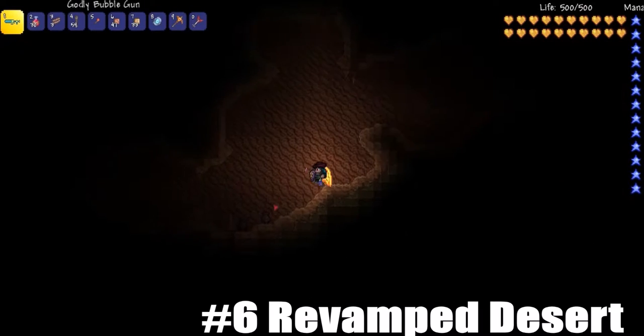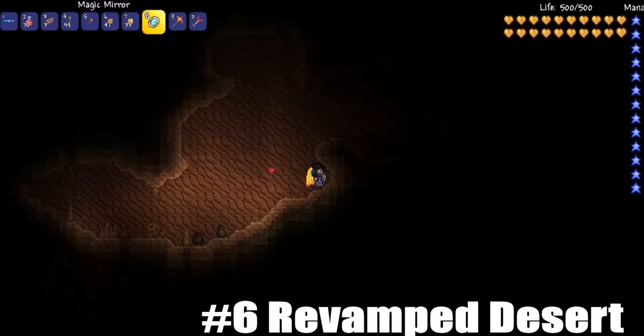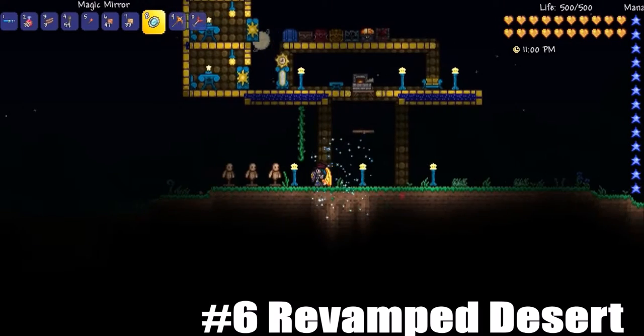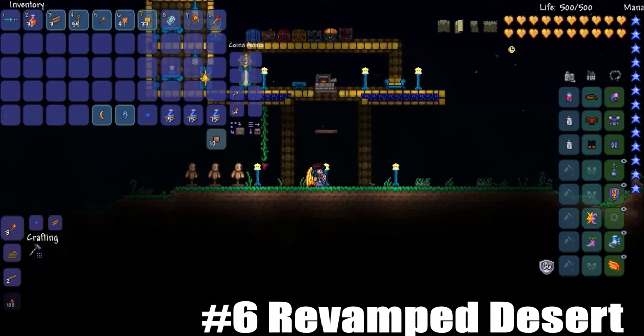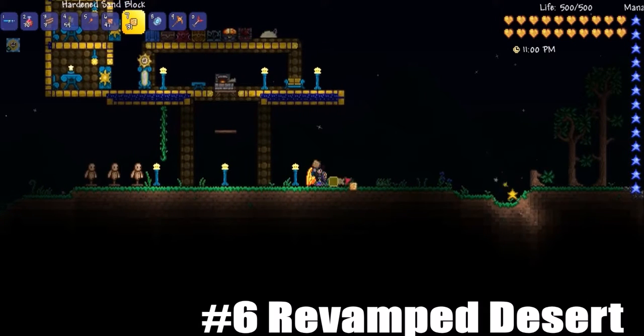You can get an ore called desert fossil here. I can't really find any right now, but yeah, that's the new desert. You get these new blocks from here which make for some nice building decorations. Let me just place a few down.